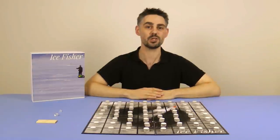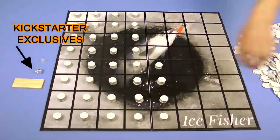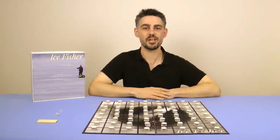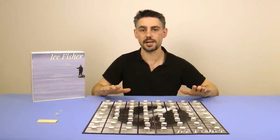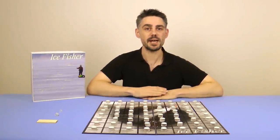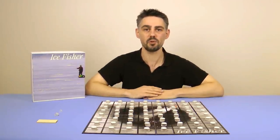The player who first catches a fish wins the game. To set up a game of Ice Fisher you need to turn all the tiles face down and then arrange them in piles of ten on each space of the game board. The player who last ate a fish goes first. On your turn you simply choose one of the stacks of tiles and reveal the top tile. If it's a fish you win the game, otherwise the next player takes their turn.